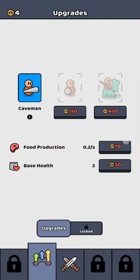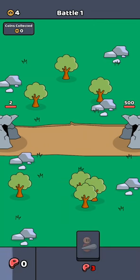Okay, so this is the upgrade screen: food production, base health, and two units. I think you need to grind a lot on this game because the first battle seems like a showcase of the main mechanics. And the food production is so slow. I don't think I'll survive this battle again, but let's see.